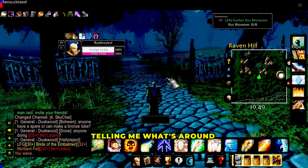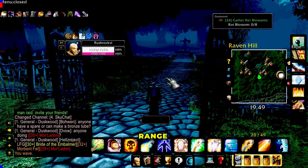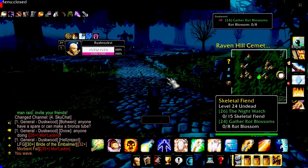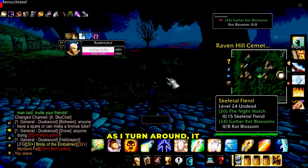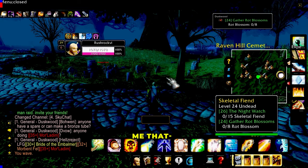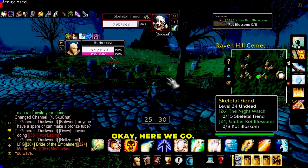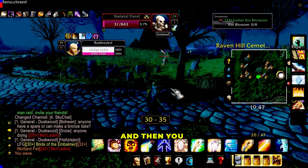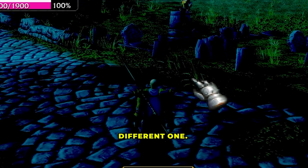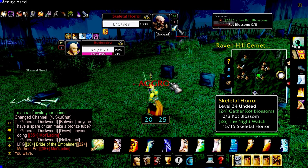Now it's going to start telling me what's around us once we get within range. 'Skeletal fiend, level 24' — see how it said that? That means I'm looking at a skeletal fiend. As I turn around it will tell me what's around me. Okay, here we go — I'm going to let this play out. Somebody else attacked that one, so we'll get a different one.